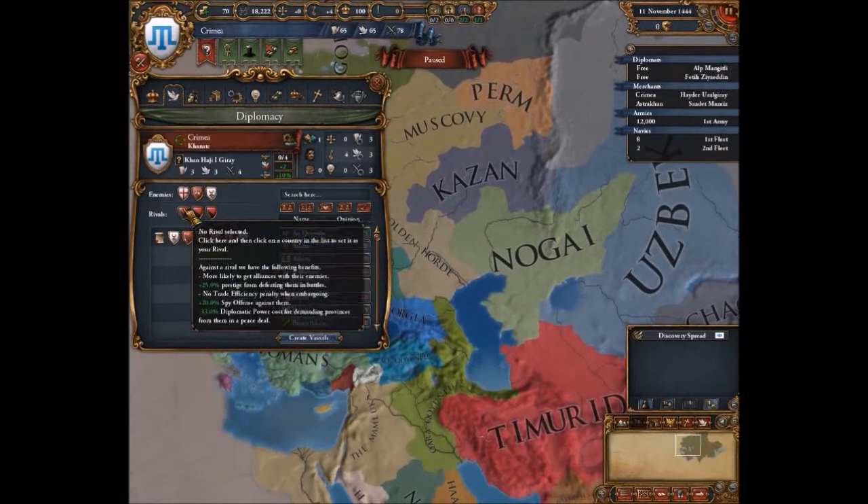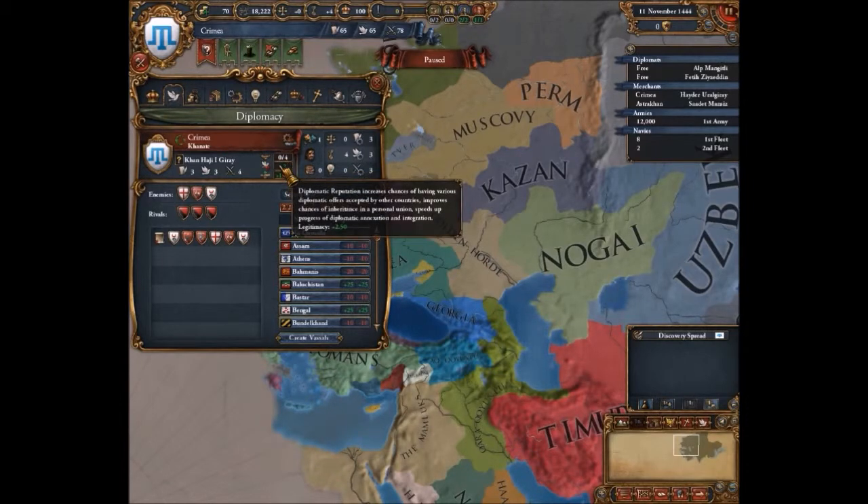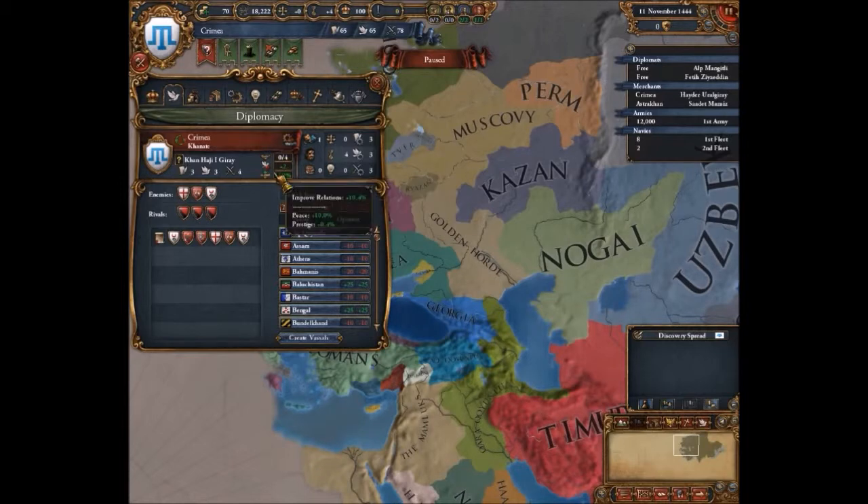The diplomacy tab is where you choose your rivals and perform diplomatic actions against other countries, as well as see how many diplomatic relations you can maintain — I have a maximum of four, though some nations can have five or six. There's also diplomatic reputation, which is affected by legitimacy. You have reconquered casus bellis — it works similarly to Crusader Kings in that you need a casus belli to start a war, though in EU4 it's not strictly required, but you do take a massive hit.